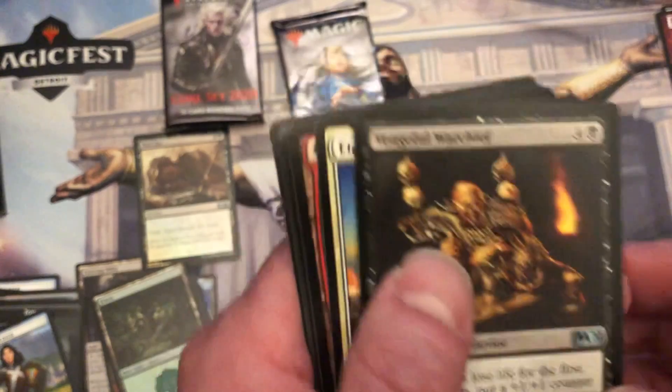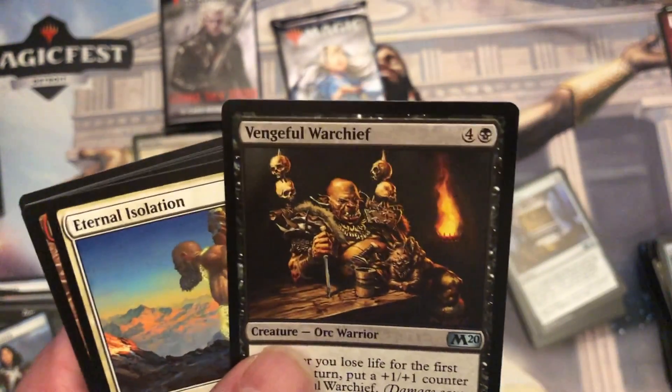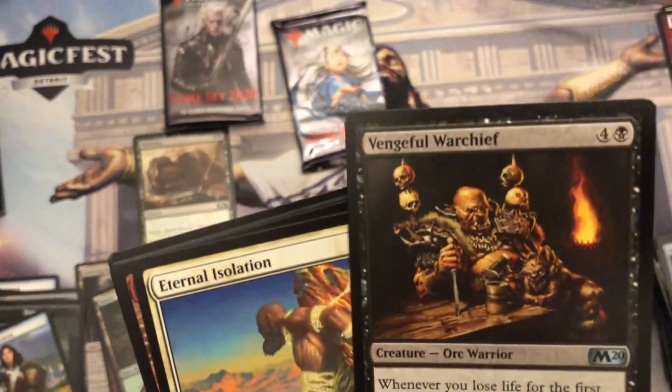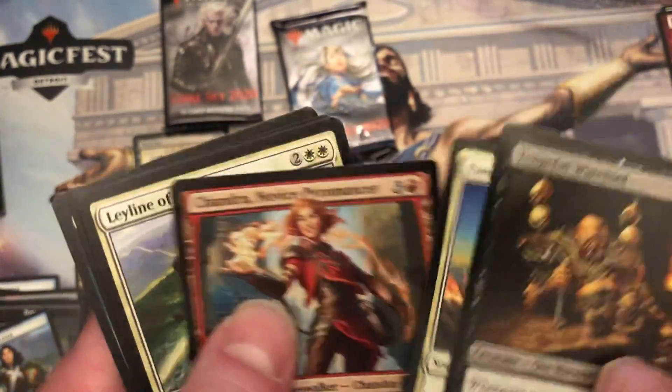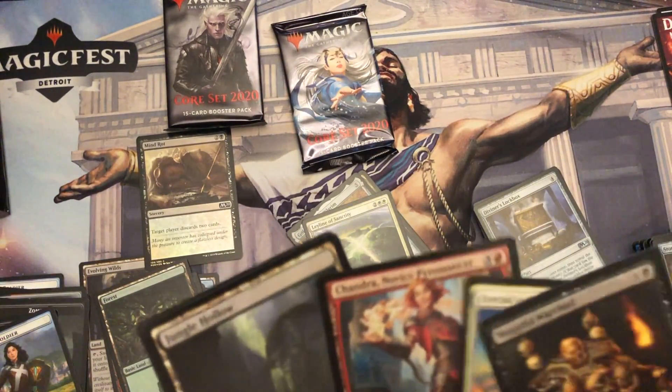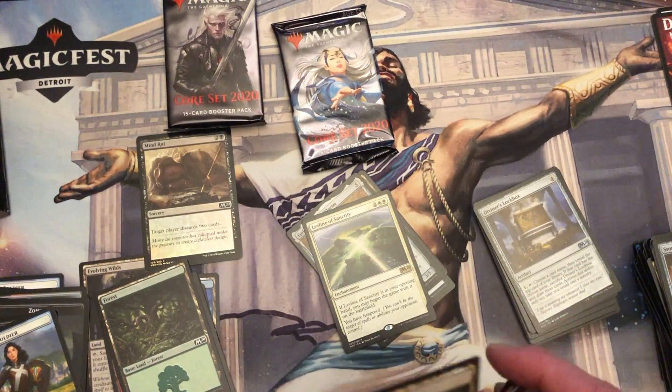Warchief — played that one last night in Arena, that gets pretty intense, pretty big. Leyline of Sanctity. Baby Chandra.